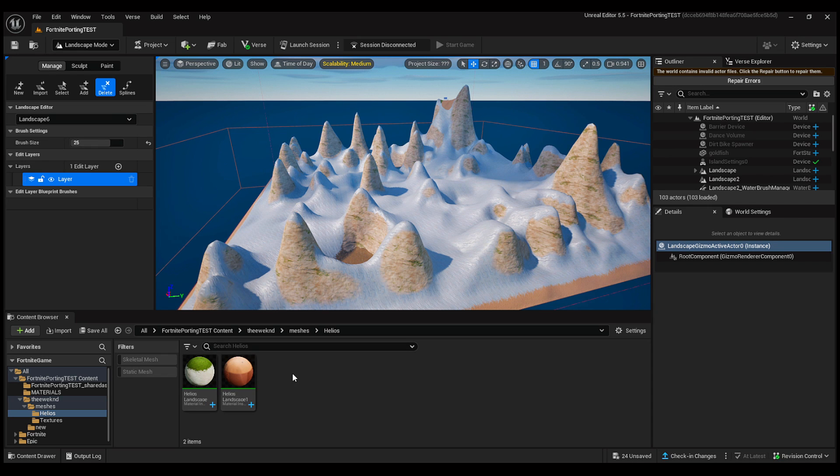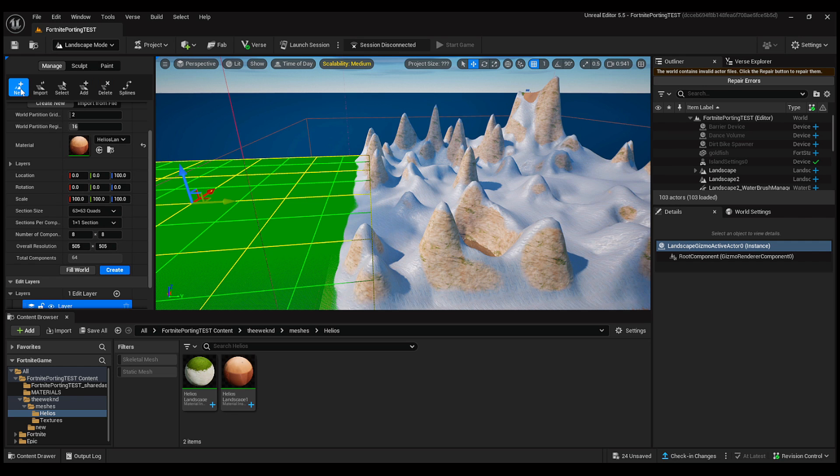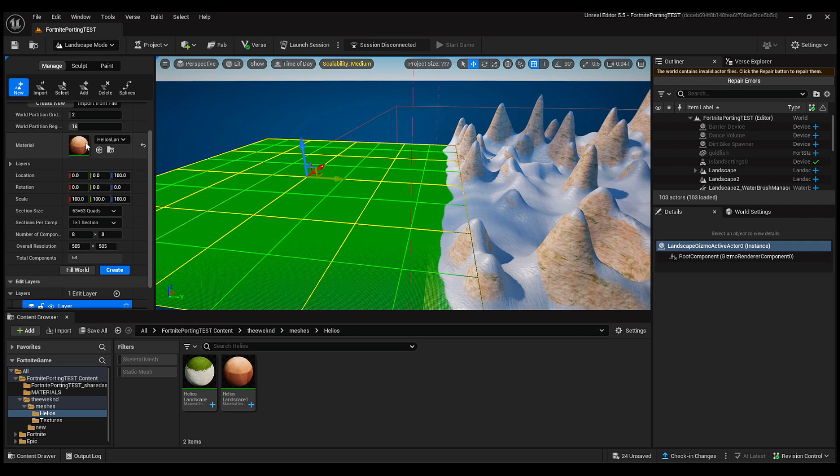I now have two materials — one for Season 1 and one for Season 3. Before I show you how to get everything set to create your own Season 3 material, first I'm going to show you what it will look like. I'm going to create a new material and apply the Season 3 landscape right here, creating it next to the Season 1.